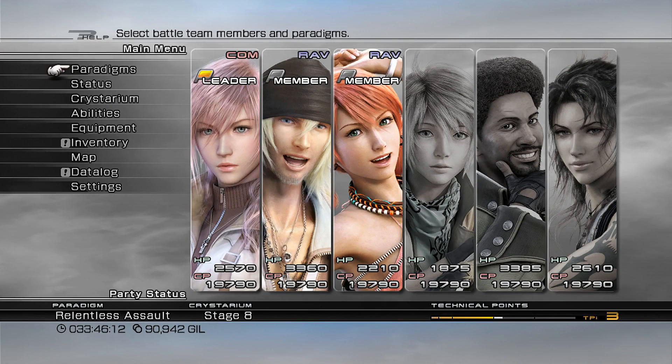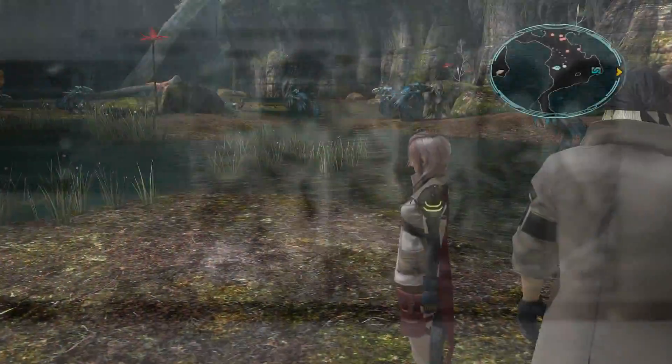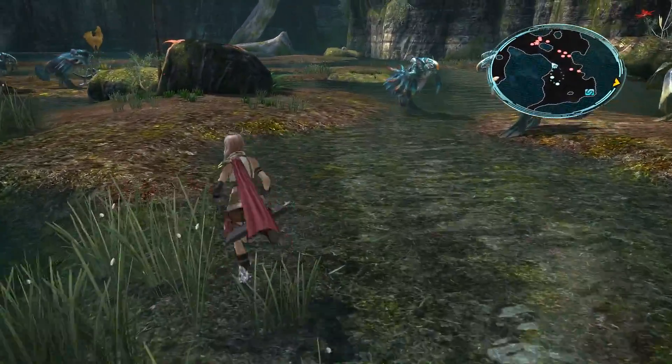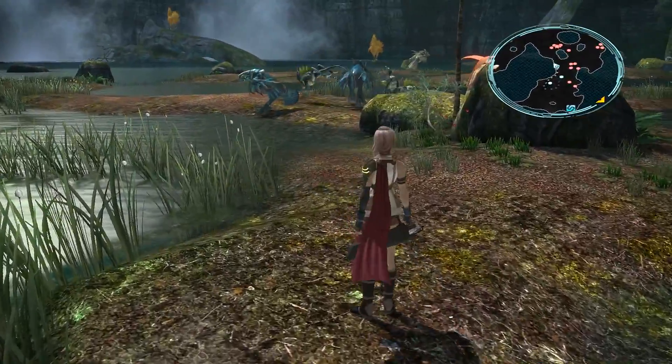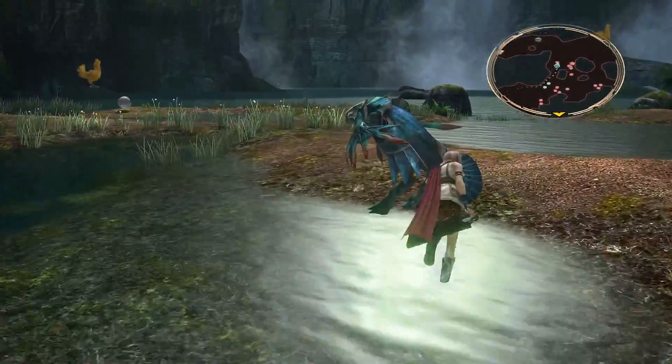How we doing? We're in the same party as before. We should switch it up a bit before heading back in there, or we'll bring Fang back in and get Snow out, because I do want to fight that Juggernaut again. I feel like we've leveled up quite a bit. And I was told of a way you could fight him easier than what I had.